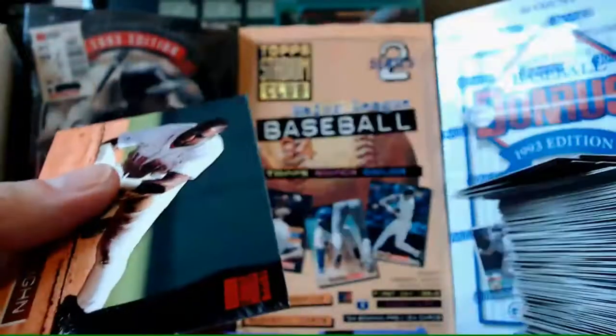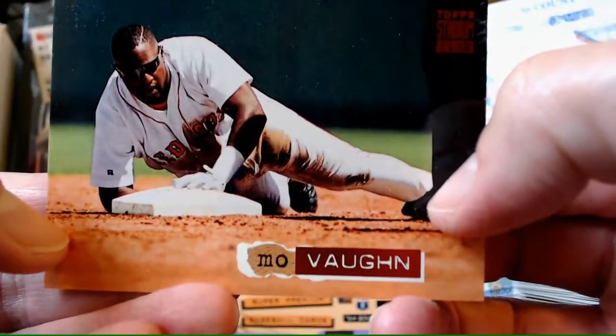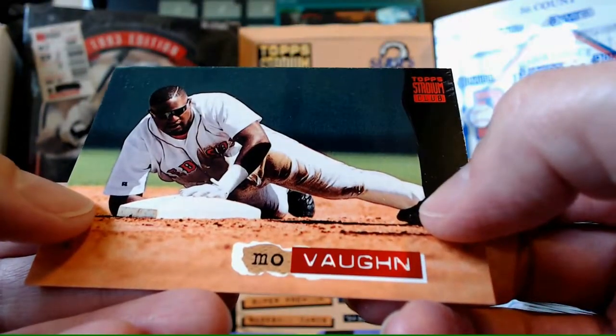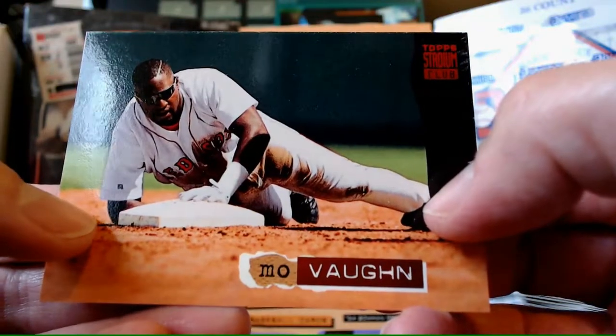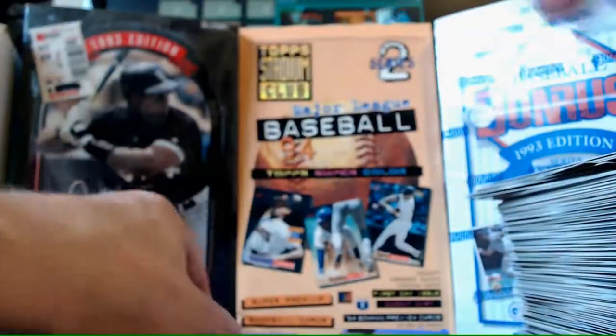Greg Myers. Otis Nixon - haven't seen Movan yet. Hey Movan, steal a base! He lost his helmet - didn't lose his shades. How do you lose your helmet but not your shades? Maybe he's got them glued to his temple or something.